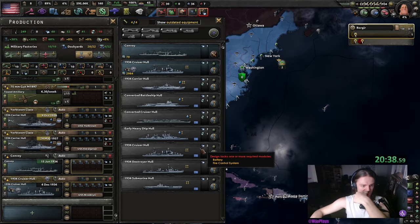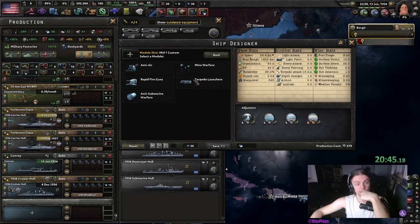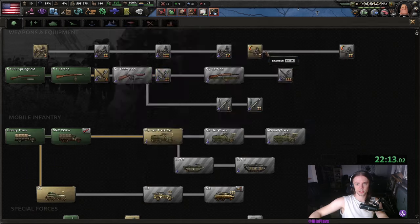I also want some torpedo destroyers, which means we're going to use the 1936 destroyer hull with torpedo launchers, auto-upgrade on this one, assigned to Norfolk. As for research, we're going to get radios next and one of the infantry attacks, but without MIOs. Until we have a full cabinet, we need the PP very much.